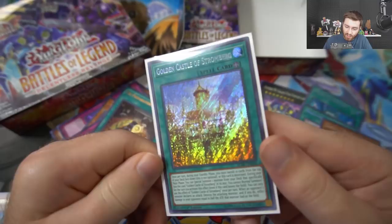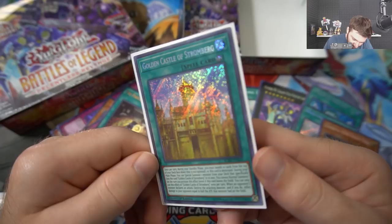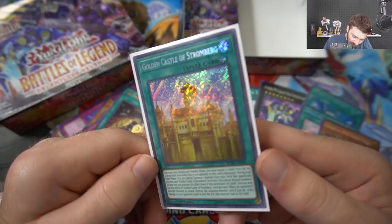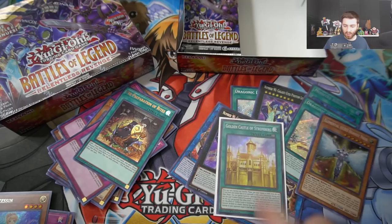Golden Castle of Stromberg is like 25 to 30 bucks but it's probably gonna go up over time because it's so hard to pull and there are people that love the princess stuff. It's such a beautiful card. Once per turn during your standby phase you must banish ten cards from the top of your deck face down - this is not optional or this card is destroyed. During your main phase you can special summon one monster from your deck that specifically lists the card Golden Castle of Stromberg in its text.